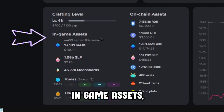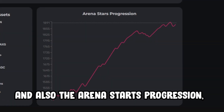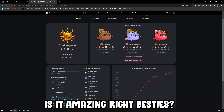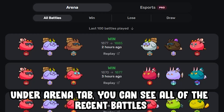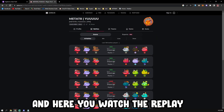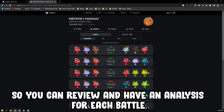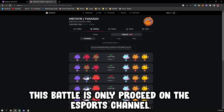You can also see their in-game assets, on-chain assets, and their arena stars progression. If you click on the battle tab under the arena tab, you can see all the recent battles and watch replays, so you can review and analyze each battle. If you're advanced enough, you can also review their esports battles under the esports tab — these battles only take place on the esports channel.